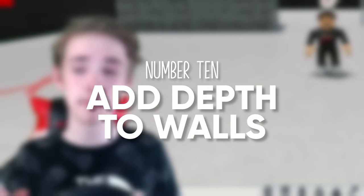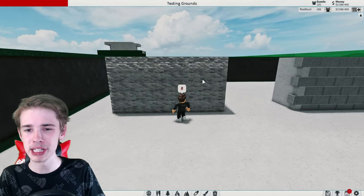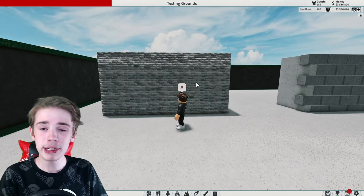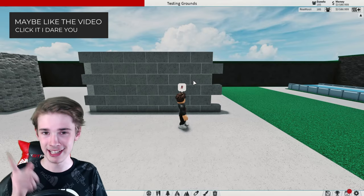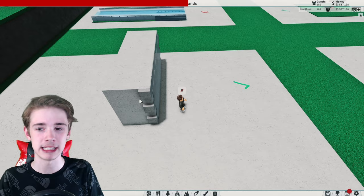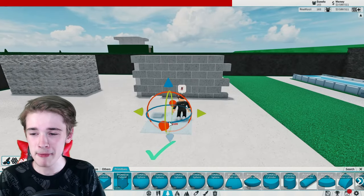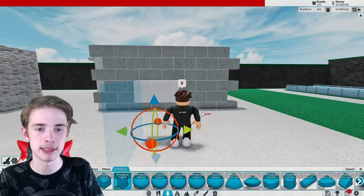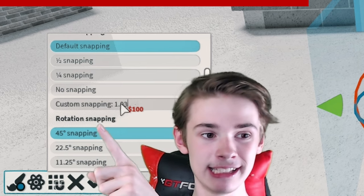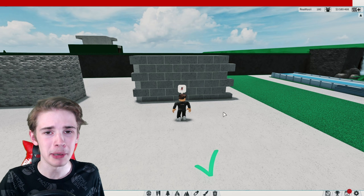My last tip is number ten: add some more depth to your walls. A basic brick texture wall doesn't look great, but you can make custom bricks surprisingly simply. Get a big fat primitive as your base, then add little bricks with another primitive — just grab it, rotate it, and place it with gaps. Set your custom snap to 1.03 and drag it along leaving gaps, and you have a custom brick wall, simple as that.